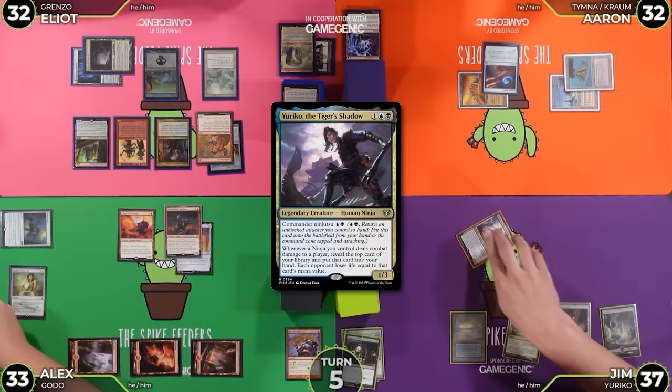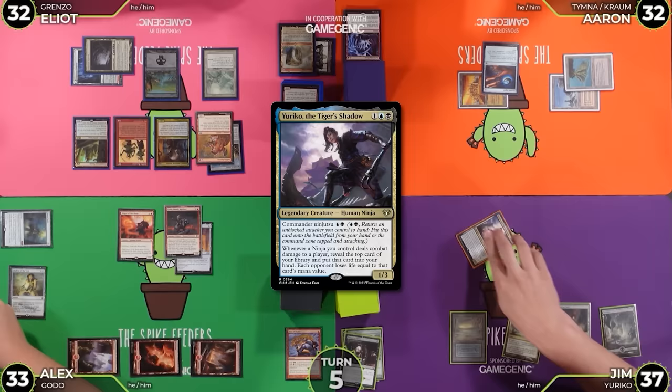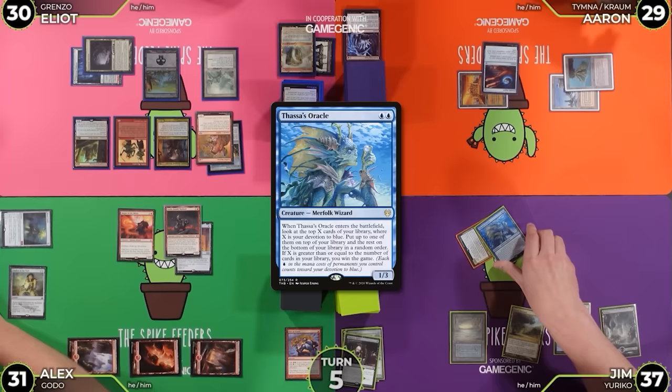Untap, draw a card. Aaron? 31. Yuriko trigger. Everybody take 2 please. 30, 29, 31. That's 2 cards — I'm going to move to discard and discard 2 cards.